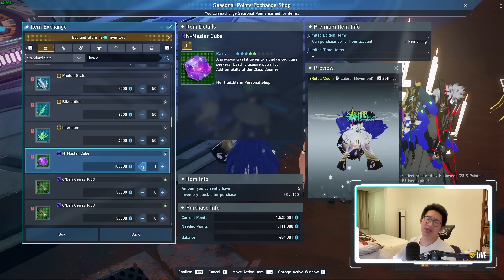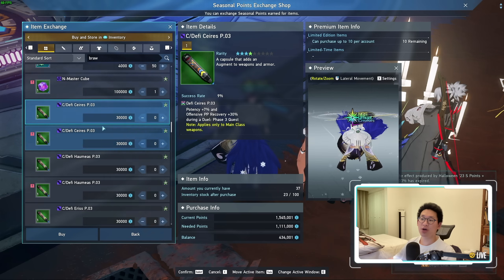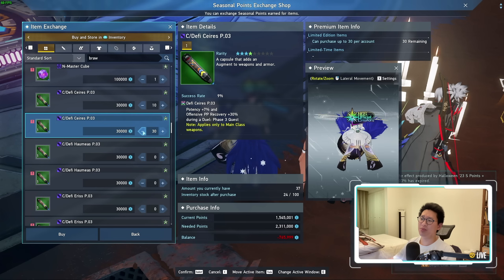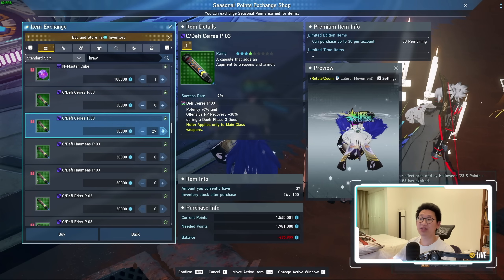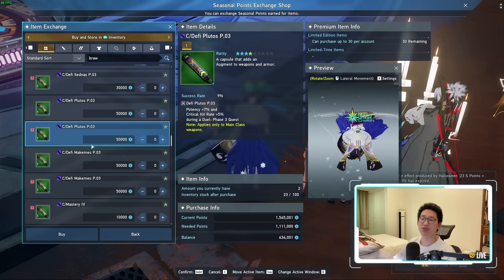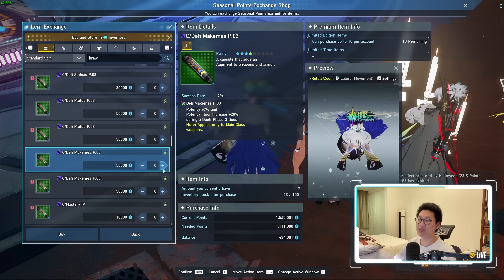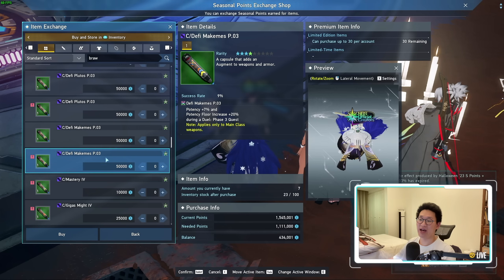You are limited to one, unfortunately, but I'm very surprised they added this in. They've also restocked all of your Devvy Capsules. If you're planning to do the Dual Quest Phase 3, you can purchase 40 of all the Devvy Capsules from the Event Shop. Do keep in mind they are relatively expensive, especially the Plutos and the Makamez — these cost 50,000 each, so purchasing all of them would run you about 2 million seasonal points.